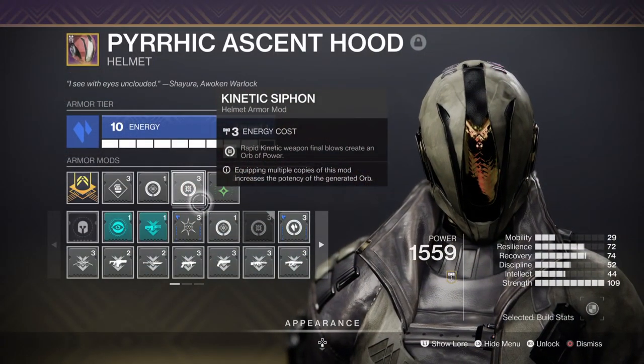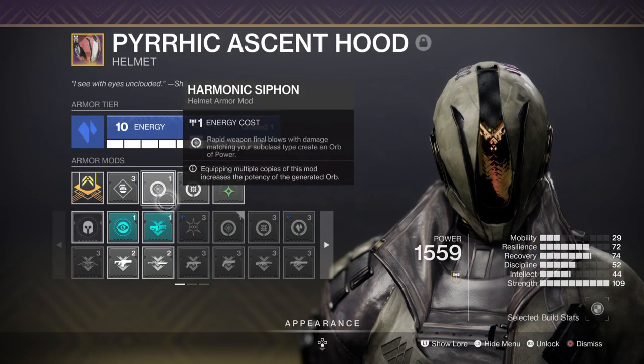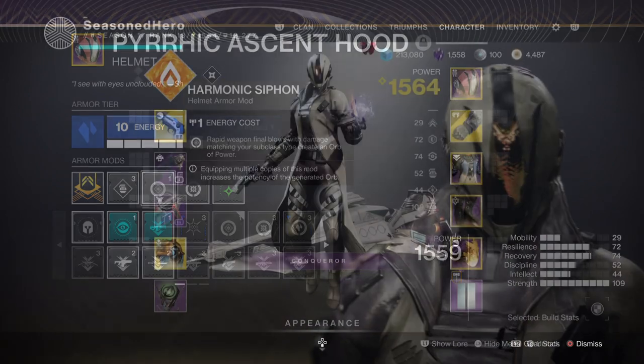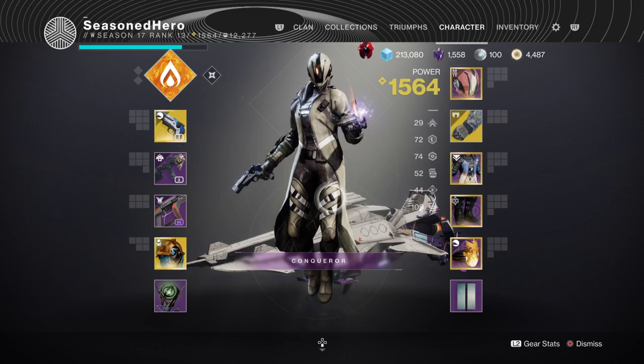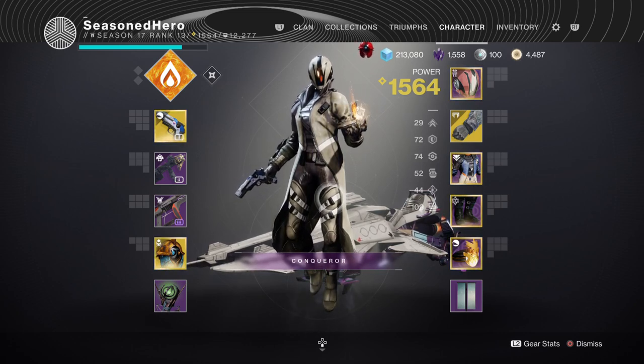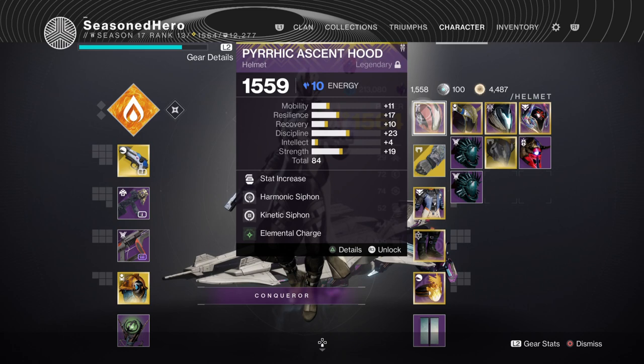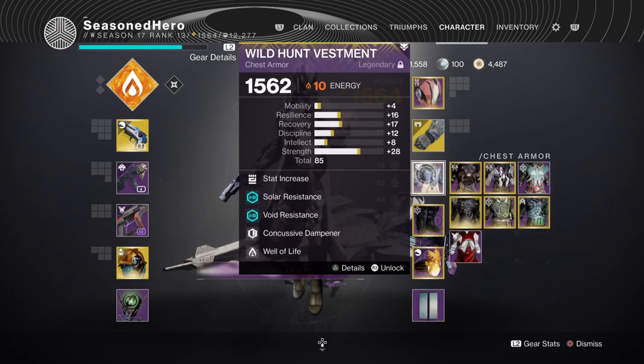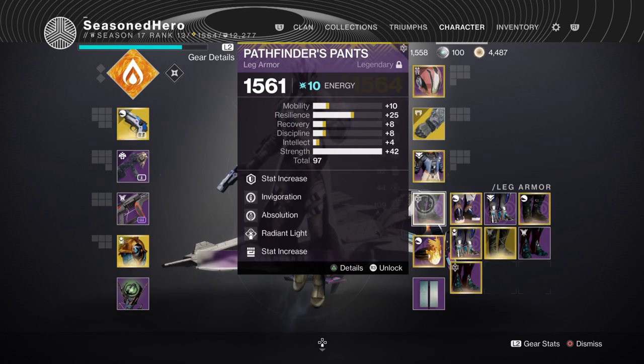For leftovers, we have Kinetic Siphon for creating Orbs of Power via kinetic weapons, and Harmonic Siphon which allows you to create Orbs of Power via matching elemental weapons. Here is the full mod list compiled for quick viewing: Head — Strength, Harmonic Siphon, Kinetic Siphon; Elemental Charge mod; Arms — Strength and Melee Wellmaker mod; Chest — Strength, Arms of the Dying Sun, Claws of Ahamkara and Well of Life mod; Legs — Resilience, Invigoration, Absolution, Radiant Light mod; Bond — Minor Discipline, Outreach and Heavy Handed mod.